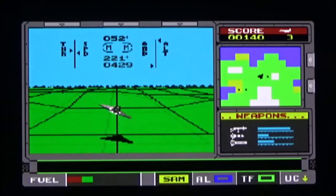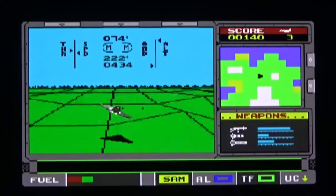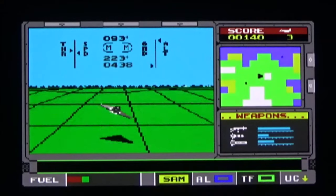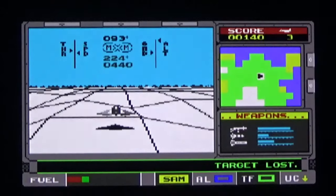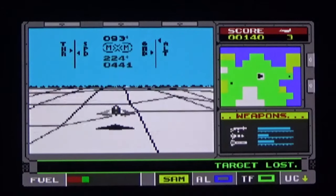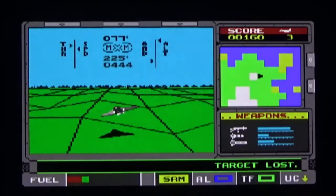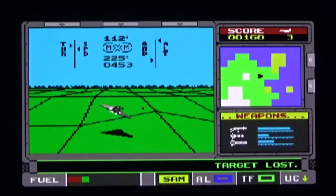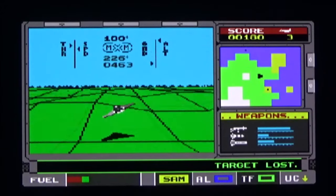I don't know how to hit anything with that. Is it just me, or is there less going on in this version than the other two? I don't even know what targets I'm going for. The scenery changes colour to match the map, which makes it easier to keep track of where you are — that's a nice touch, especially on the ZX Spectrum where you normally have to worry about Attribute Clash.